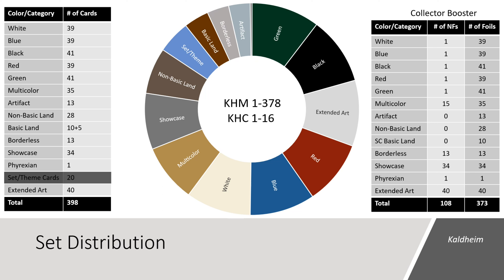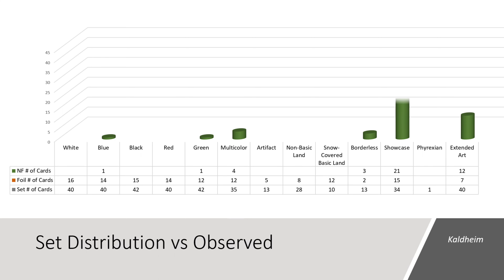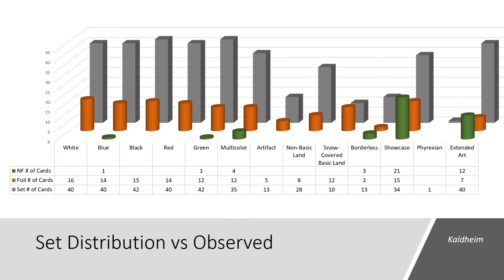Also featured in Collector Booster Boxes are 16 cards from the Kaldheim Commander Set — two of these are mythics and 14 are rares. This chart shows the non-foils we saw in green, the foils we saw in orange, and the set in gray as our baseline. This box contained four of the multicolored rares in non-foil, as well as three Borderless, 21 Showcase, and one Extended Art card per pack for a total of 12. In the foil space, we had a pretty even distribution with 12 to 16 cards for each of Magic's five primary colors, with adequate coverage of multicolor, artifact, and non-basic lands. We saw two Foil Borderless and seven Foil Extended Arts in this box.